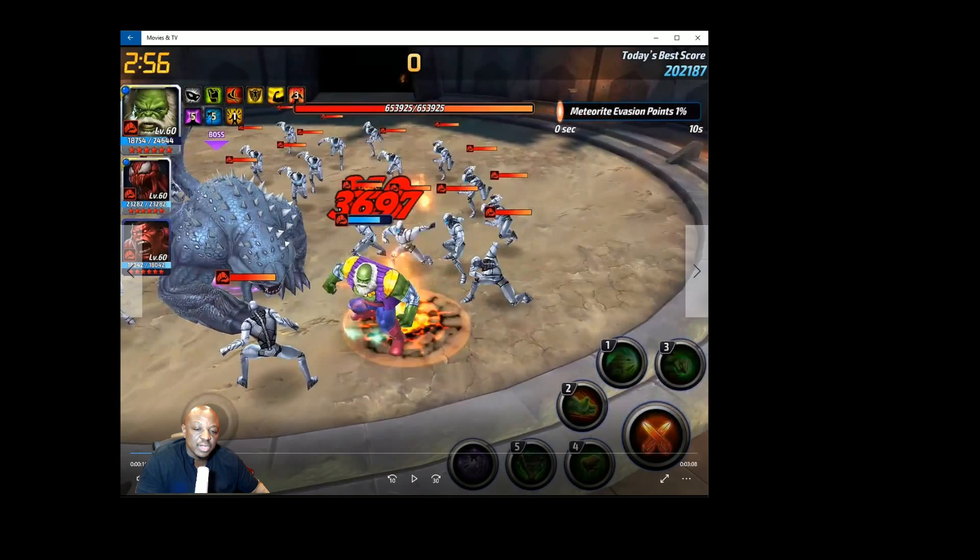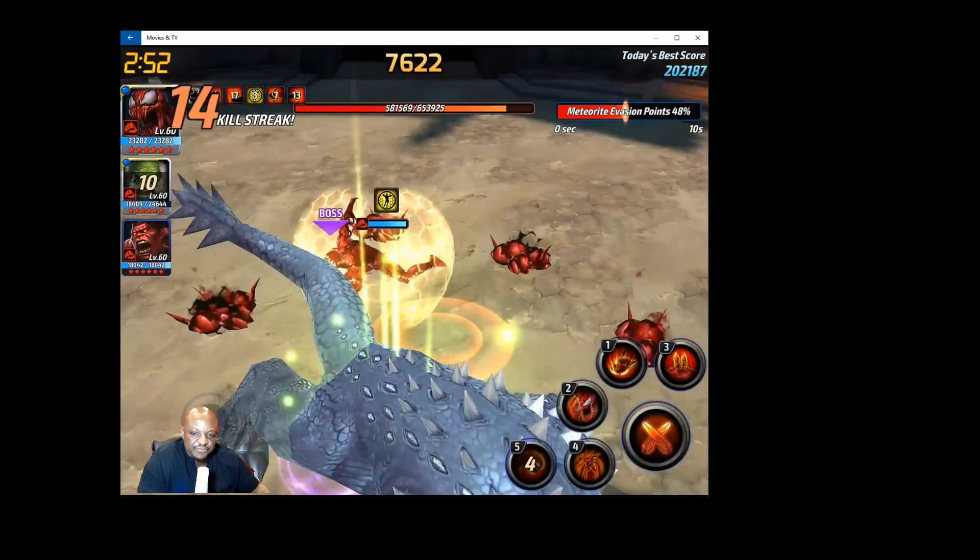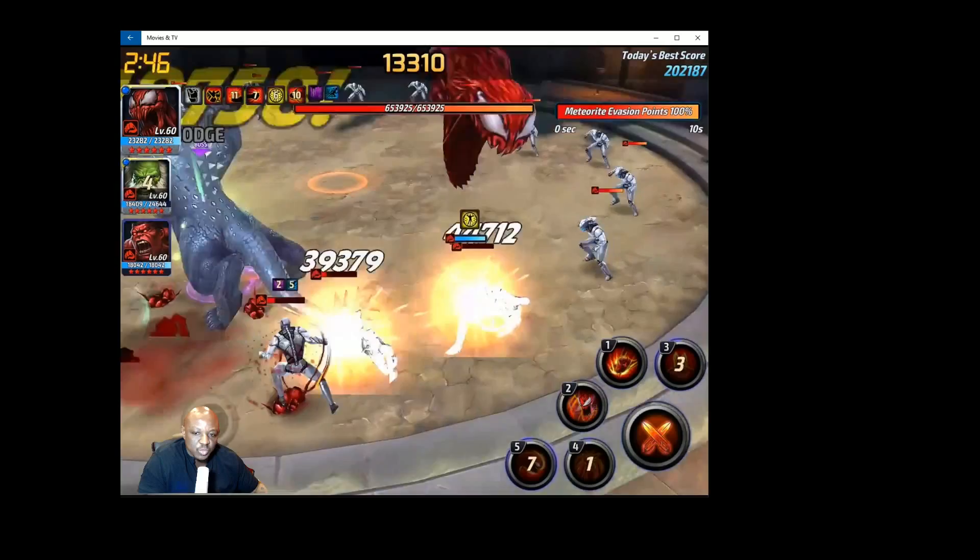As you notice in the video, my Hulk does get stunned here, but we're going to continue. Now Carnage is in — the rotation you're going to be using is Five, Four, One, Three. It's going to be Five, Four, One, Three, Three.